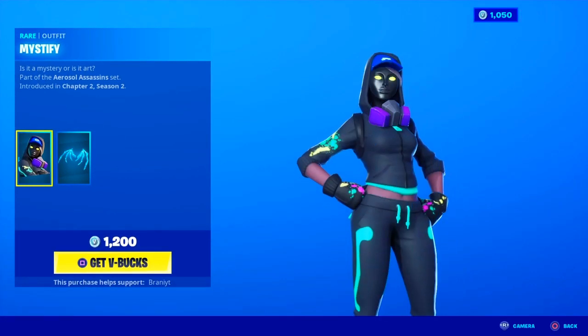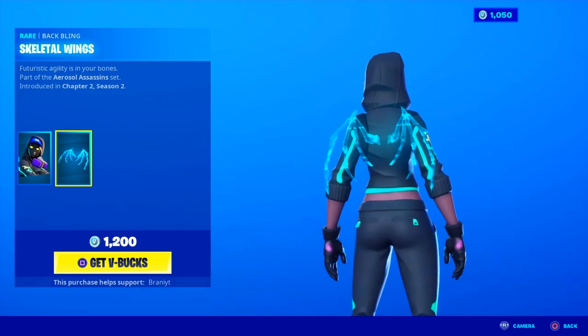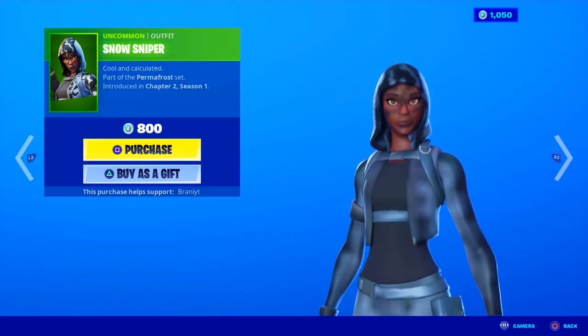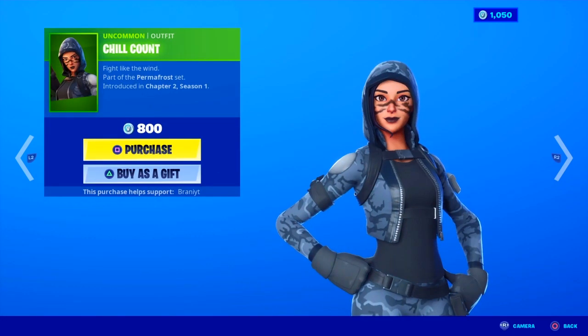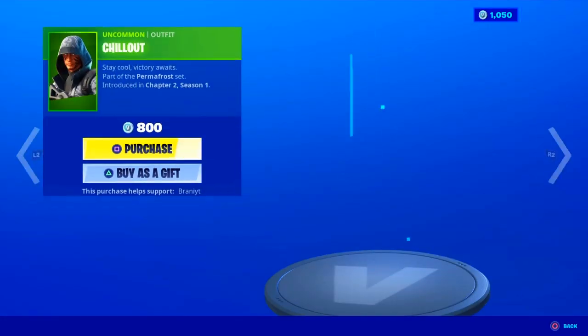Here's the brand new item shop. We got this brand new skin — it's the female version of that one skin. I'm pretty sure it didn't even come out today. But it comes with the Bag Back Bling. Pretty cool. 1,200 V-Bucks, pretty well worth it. We got the Snow Sniper skin. Basically the whole Permafrost set comes with this: the Chill Con skin, Ice Intercept, the Hellstorm, and then the Snow Sniper.